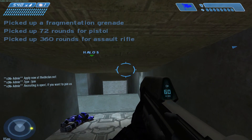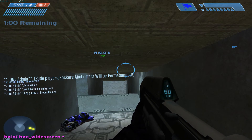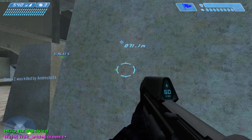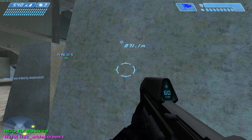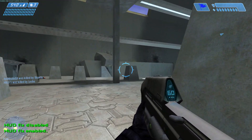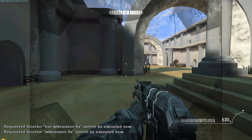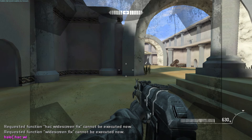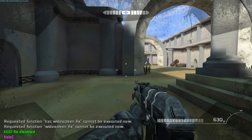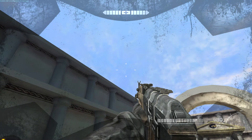If you have issues with widescreen, the command that would most likely fix it is hac_widescreen 1. That will fix the widescreen HUD. As you can see, the HUD has become clear and is more to the side. If you have the opposite issue and want your HUD to stretch out, type hac_widescreen_fix 1 and that should stretch it out, as you can see here.